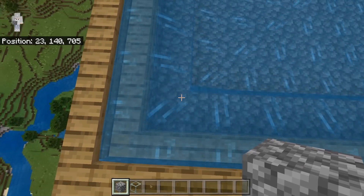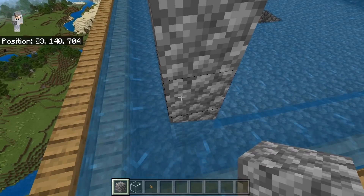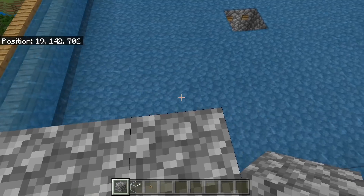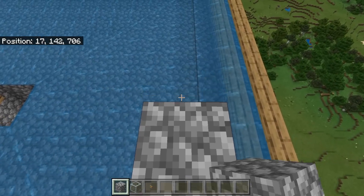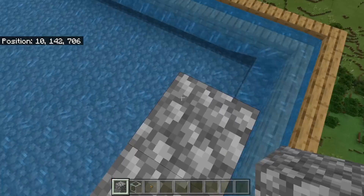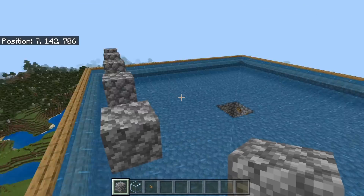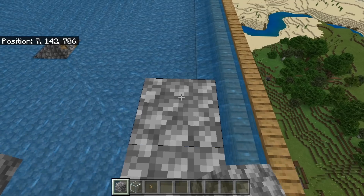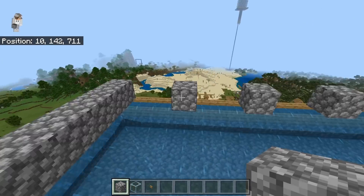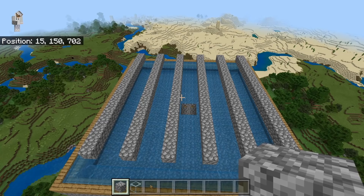The next step is to come over to one corner of the farm, then come diagonally one block out and place down four solid blocks, then break three of them. Once you have done this, place down three solid blocks, then break two. Then place three solid blocks again and break two. Repeat this pattern several more times. Once you guys have done this, extend this out 15 blocks — it should be one block away from the other edge. Now repeat that on all of these blocks. After doing that, you should have a total of six rows.